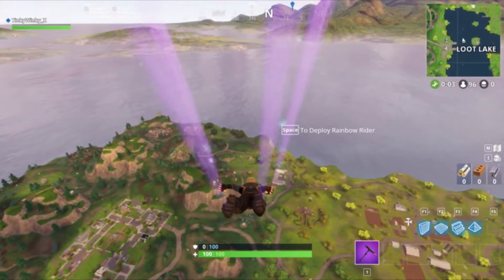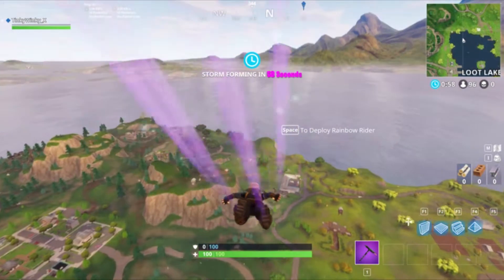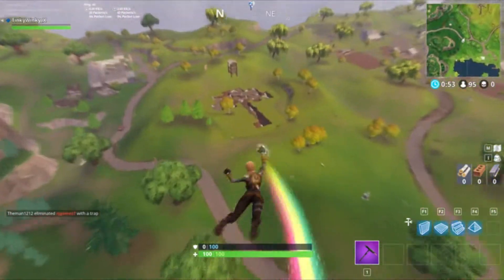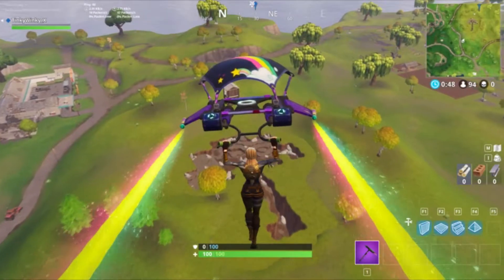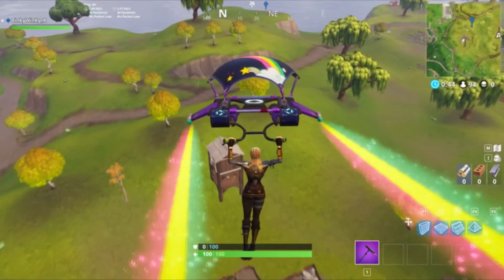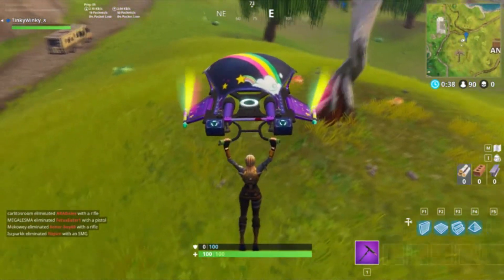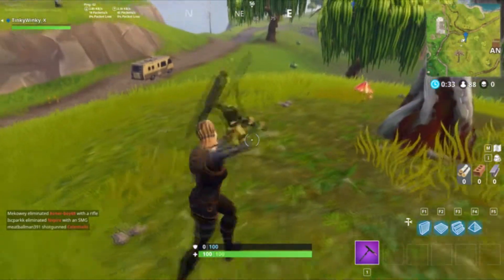Looking for week two, I believe the quest is looking between a pool, a windmill, and an umbrella. For that quest, the spot you're looking for is right here. You just land right by this tree and the little golden thing will be right here.